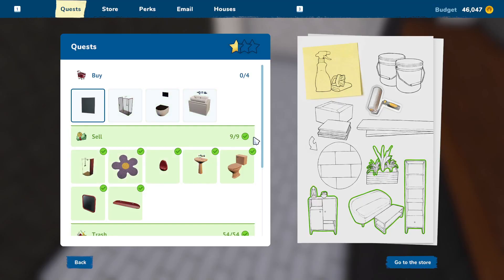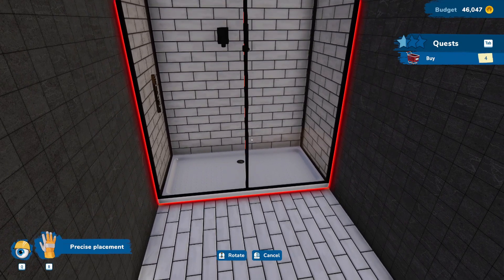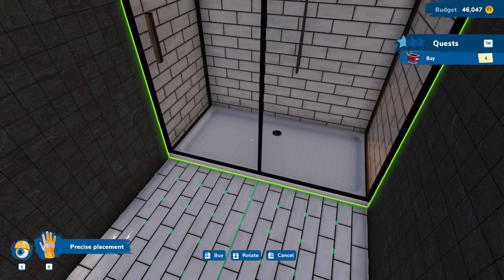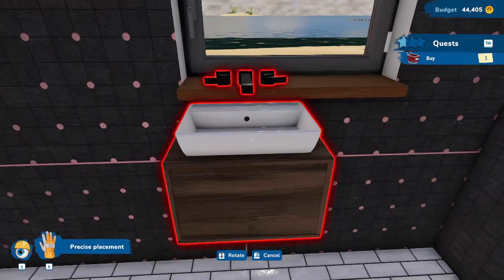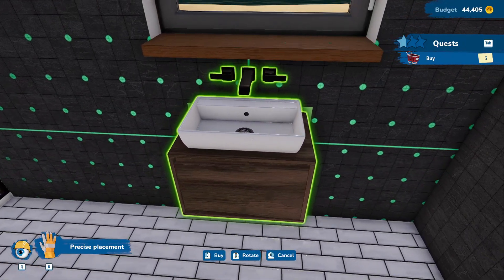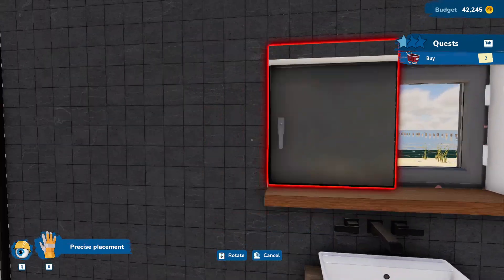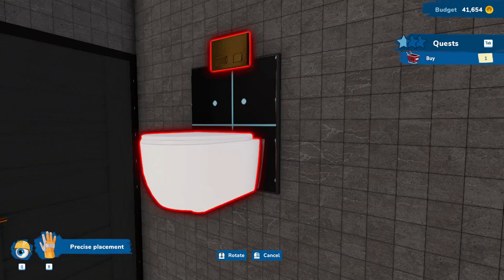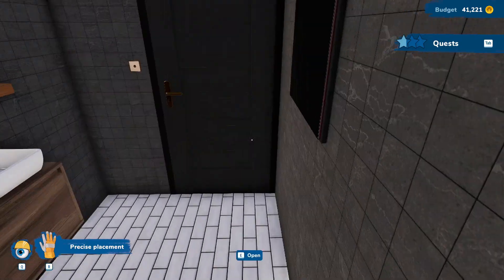Now we can also sell some of those hooks. What else do we need in this room? We need to buy a mirror, shower, toilet and sink. If we get the shower in first - yes, that fits perfectly, that was the correct idea. Sink will go under the window because I like sinks under the window. We can have the mirror on this wall, and then the toilet goes next to the sink. That room is finished.